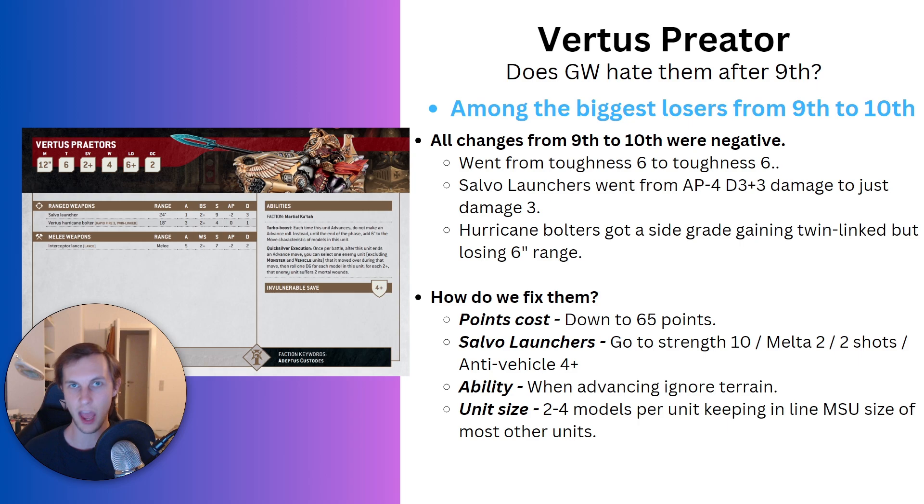Currently the only thing we really have for anti-tank is the Caladius grav tank, and even that one is a little bit hit and miss. I think it would be okay to give the bikes the role of anti-vehicle, seeing as they also have lance. You could imagine your unit goes up to a land raider, shoots its shots — anti-vehicle 4+ probably means two wounds through, one saved, and one deals three damage. Then you charge in with lance and deal some more damage, but even that probably isn't enough to kill the land raider. So those are my suggestions for buffing the salvo launchers.